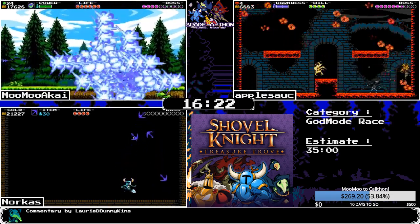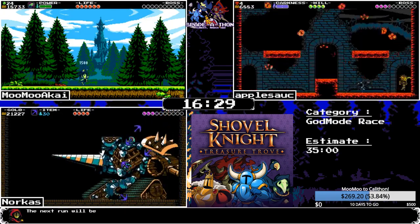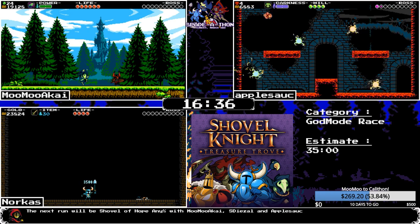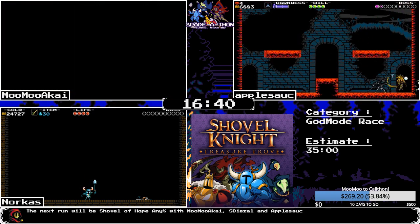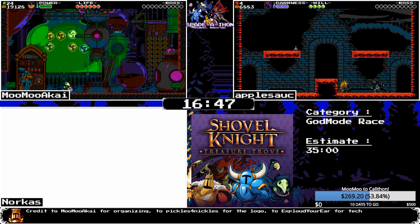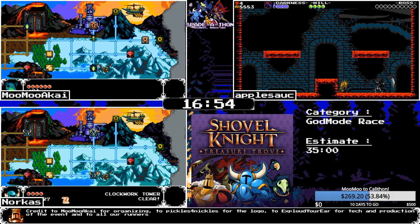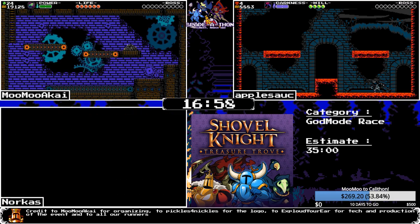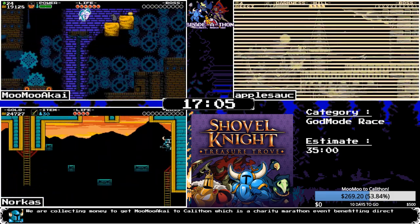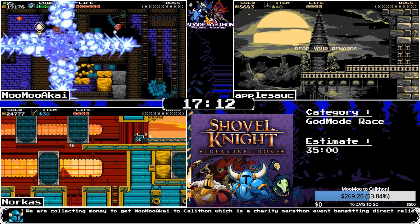Tinker 2 uses the anchor for a lot of its damage. Anchors are good for awkward positions with the shovel. MooMoo absolutely bodies Black Knight 2 and is heading into Clockwork Tower. Apple is throwing boomerangs at Phantom Striker just to get hits in. Norcus is about to enter Flying Machine, while MooMoo enters Clockwork Tower, immediately seeing some staff of surging and getting fleet flasks in.